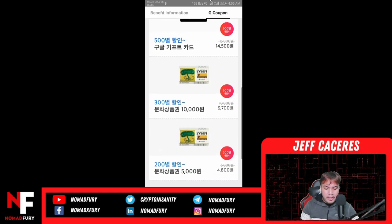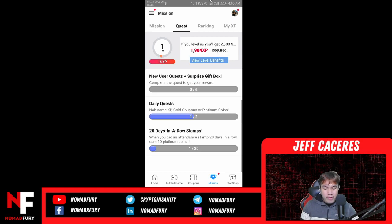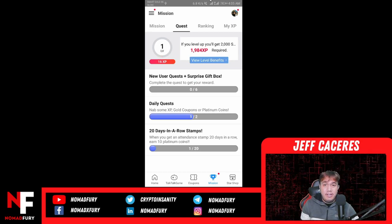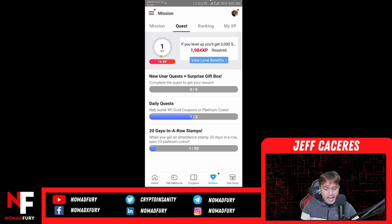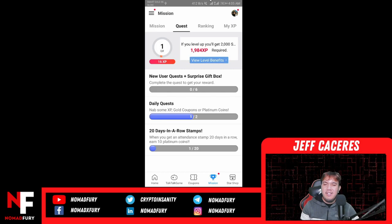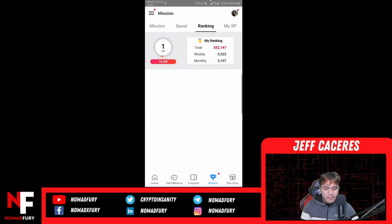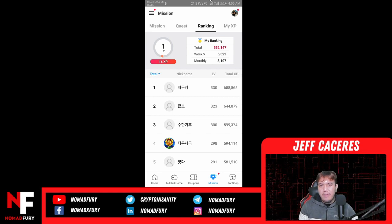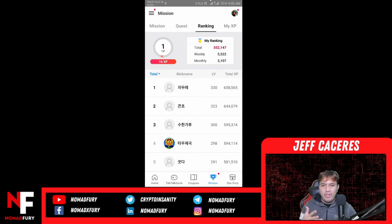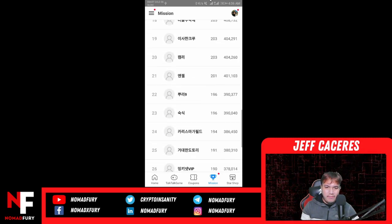You can use those stars for G coupons from level 6 and above, and they can be exchanged for Google gift cards, game items, emoticons, and more in the star shop. You can also see this month's GameTalkTalk G coupon — there's a Google Play coupon and others as well. Not all pages can be translated to English. And of course for the ranking — I still have a long way to go at 552,147.